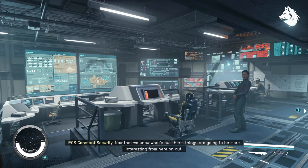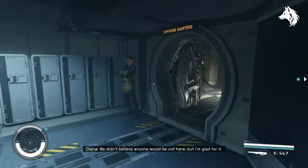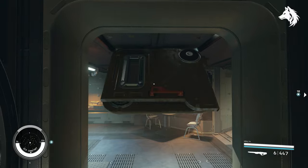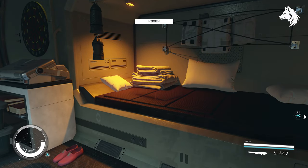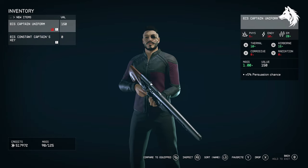Lastly, there is a side mission where you board a vessel called the ECS Constant. Depending on what your decisions are, the Constant might no longer be available, so make sure you pick up the three outfits that are on board: the ECS captain uniform, regular ECS outfit, and the ECS security outfit. Again, you will have to steal these.